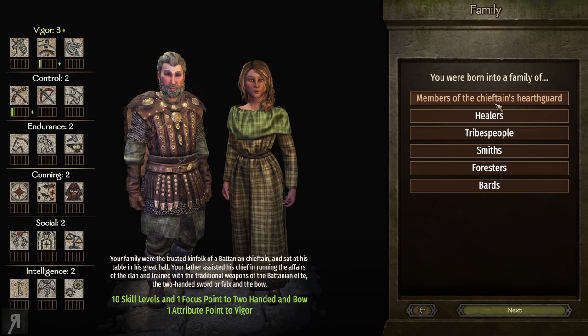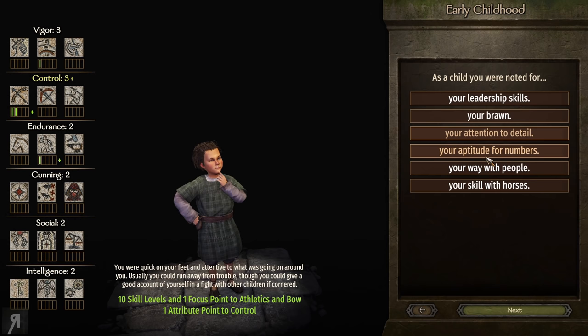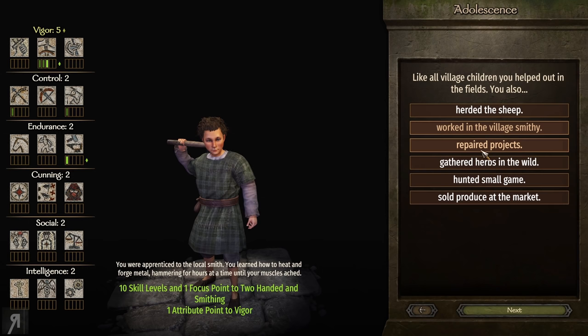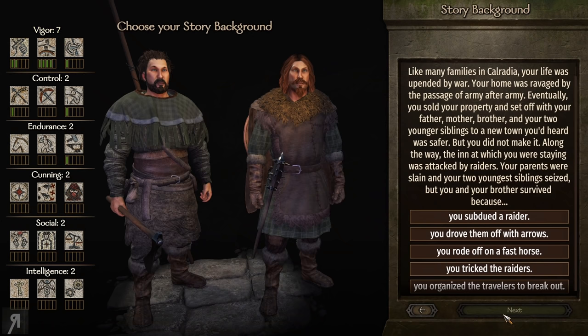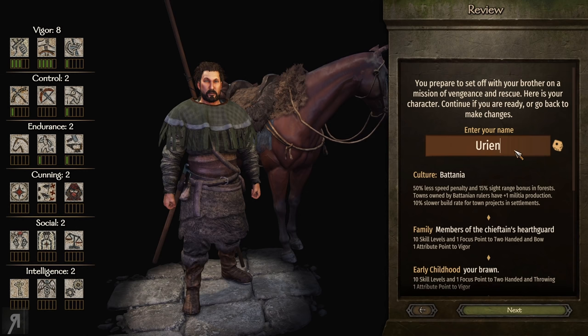We're now creating our character. We're going to be focusing on two-handed as much as possible, and I'll try to avoid specking into crossbow/control. We want polearm and one-handed too, because one-handed has a bunch of perks that are going to be very important for increasing our movement speed — not just two-handed but one-handed as well.